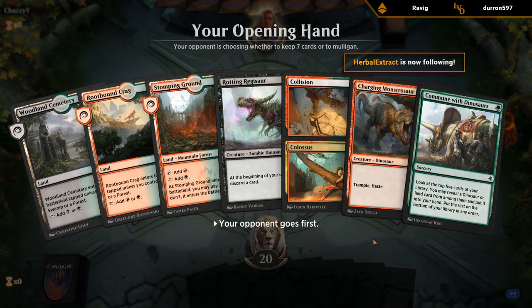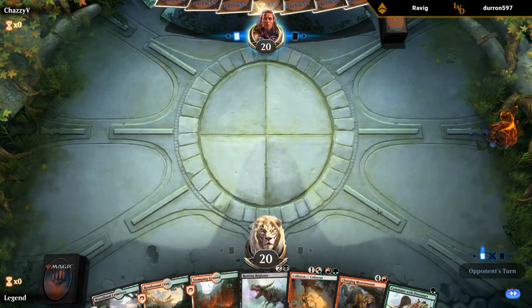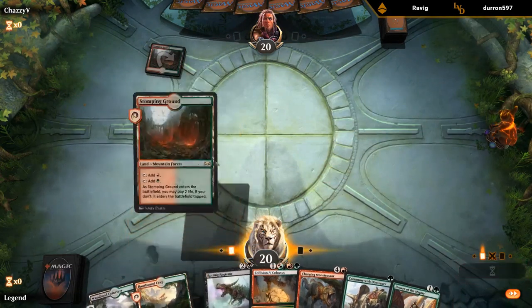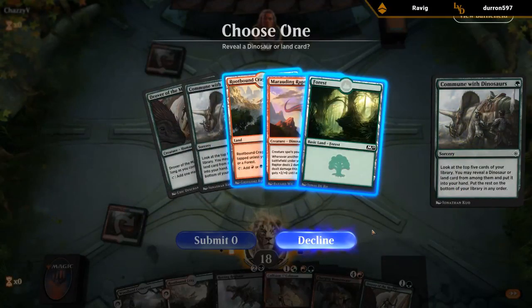This hand seems okay — no ramp, but we've got Rotting Regisaur plus Collision Colossus. There's our ramp. Marauding Raptor could be good here. If we play Marauding Raptor turn two, we can still play Regisaur the turn after and it hits a bit harder than Drover. I don't think we need lands. Up against the Temur Elemental deck.